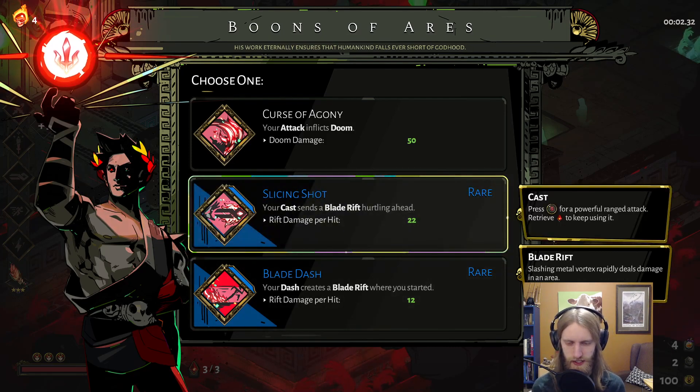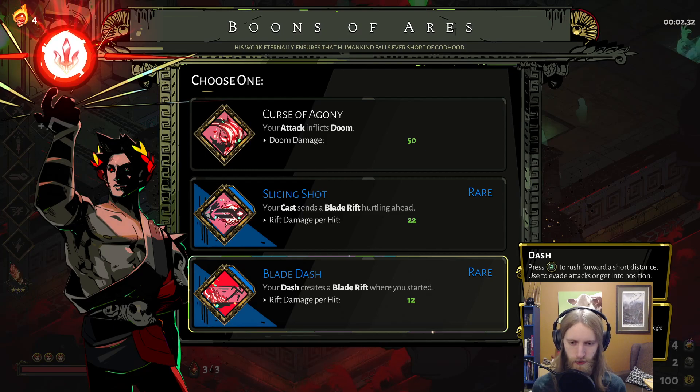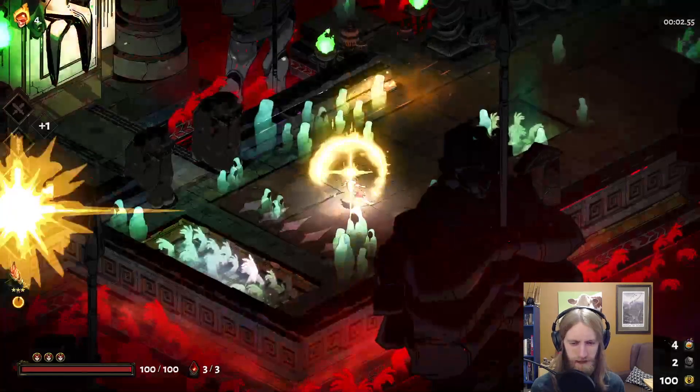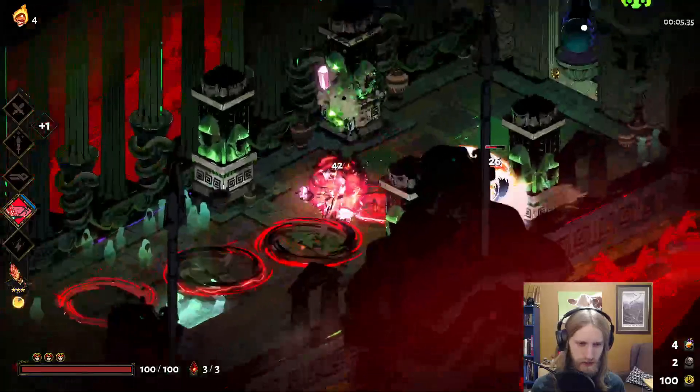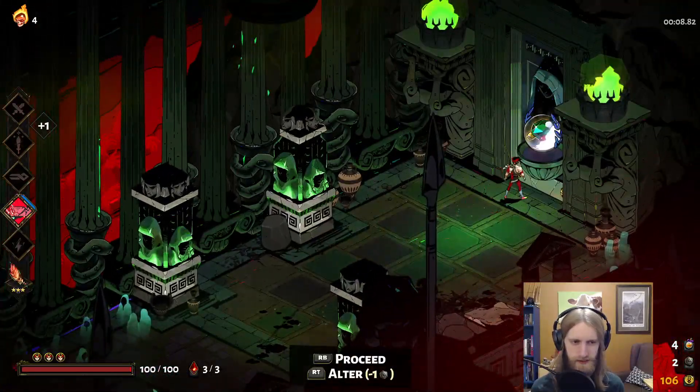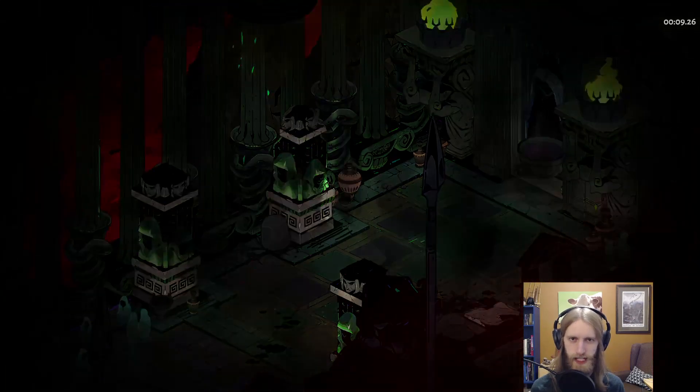I do really like slicing shot. Do we want blade dash even? When we're dashing around the room trying to do these quick clears, I think we end up leaving a lot of nice damage over time. With our cast, we have to pause our attacks just to send it out. So weirdly enough, I think I'm going to go blade dash on this run. Now I can just dash-strike through enemies and leave damage in my wake.